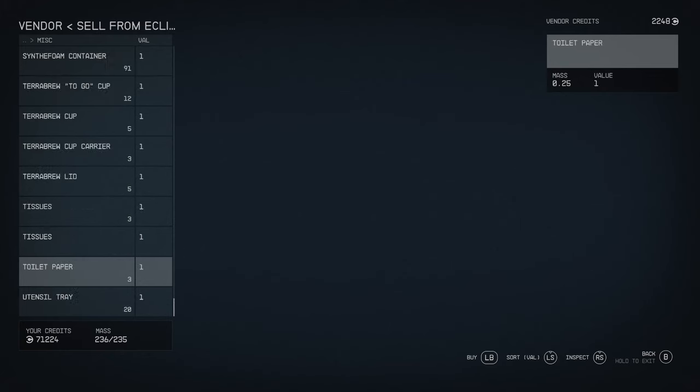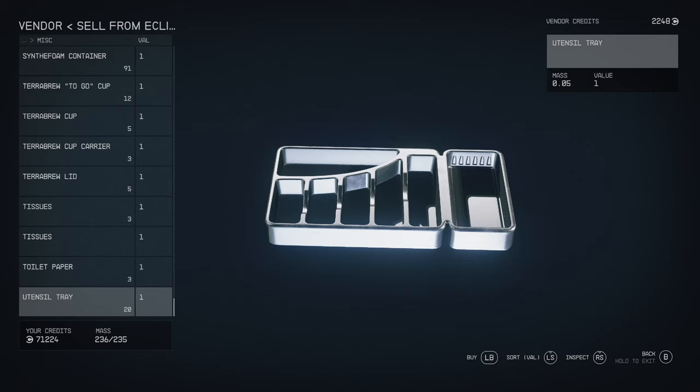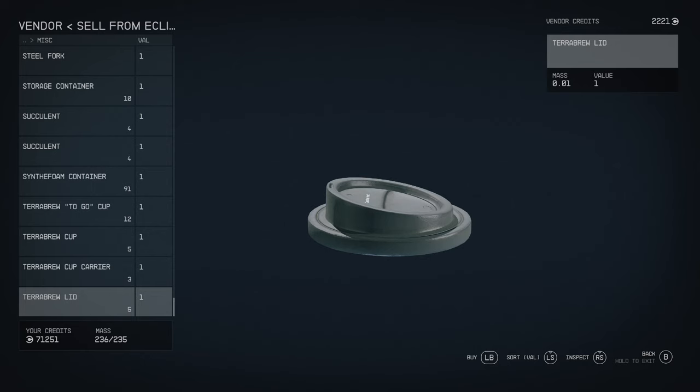On Xbox it's the left stick — I'm not sure what it is on PC — but sort by value. Go to the bottom because most of the stuff that you can't do much with are going to be valued at one credit each. So you go to the very bottom and you just keep selling.